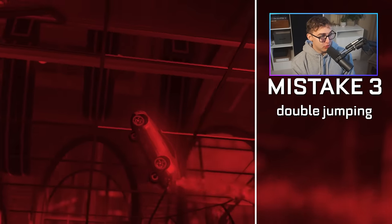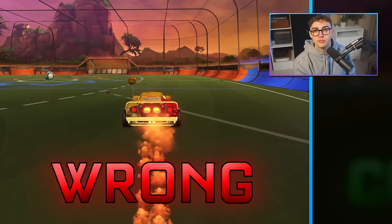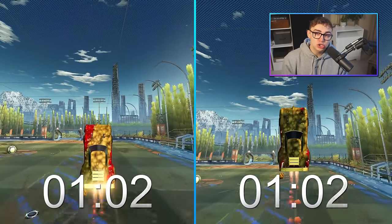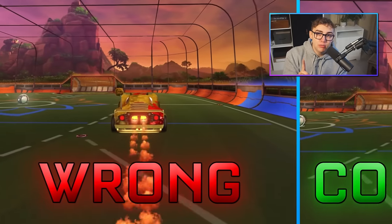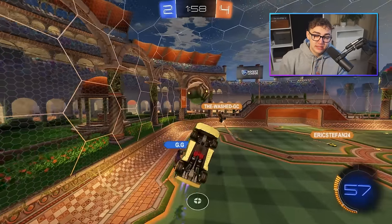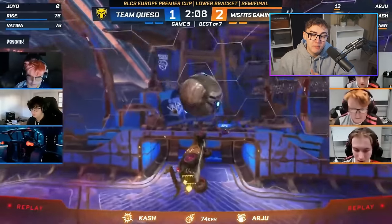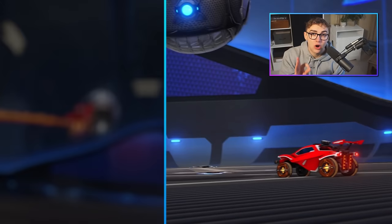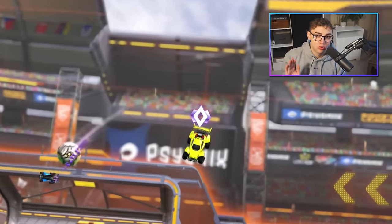Mistake number three is double jumping — in other words, not tilting back immediately. On the left, I'm going to show you what it looks like when somebody tries to double jump on their fast aerial. It's just slightly slower because the order is wrong. On the right side of the screen, I'm going to show somebody fast aerialing where instead of double jumping, they jump, tilt back, and then use their second jump. The reason jump-tilt-jump is better than jump-jump-tilt is because it allows your boost to start propelling you up sooner and for a longer total duration. Fast aerials are not double jumps.